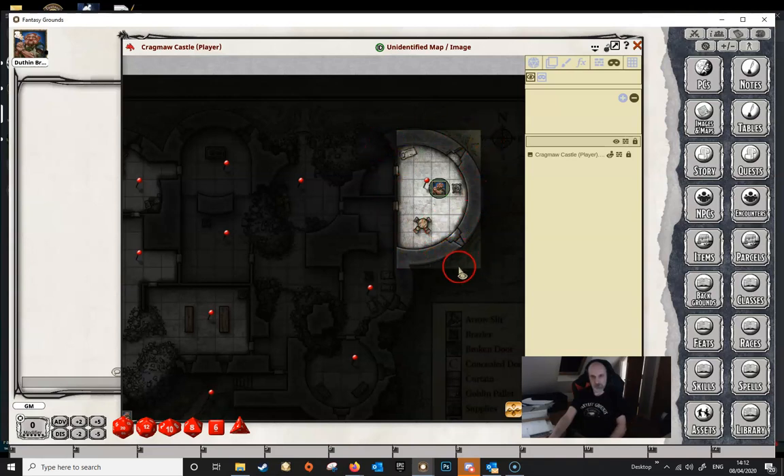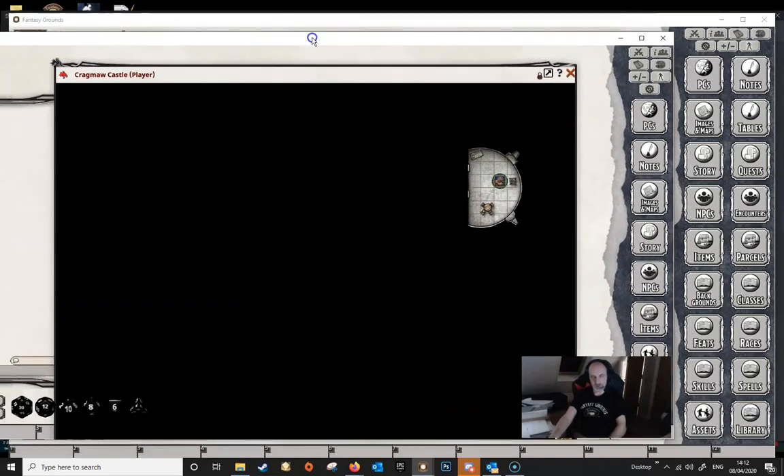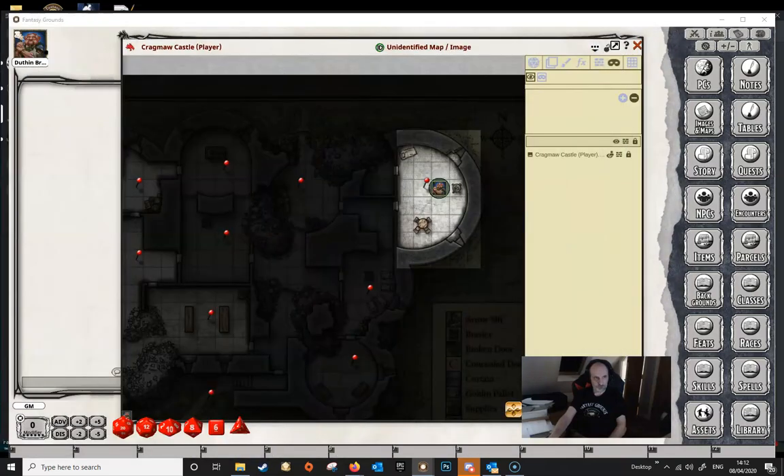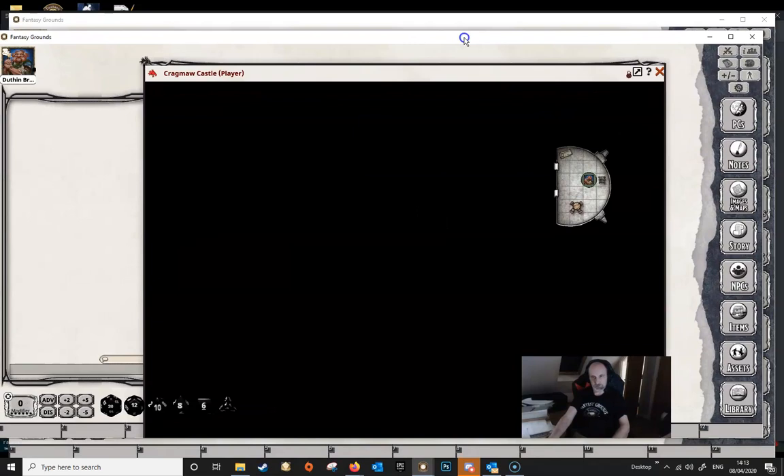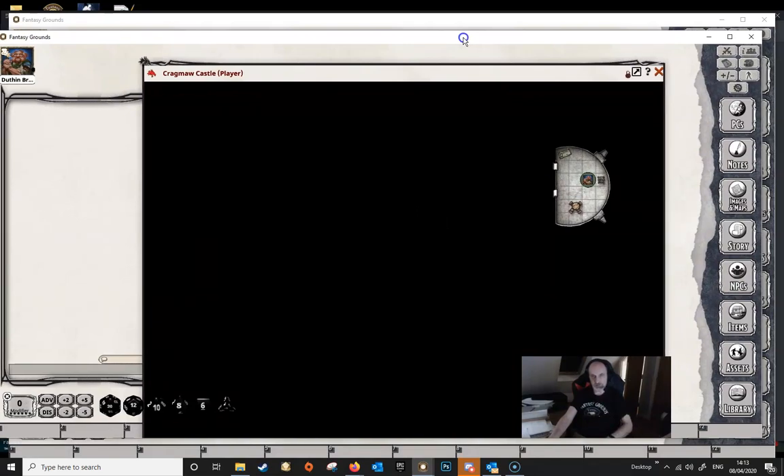That reveals a hole in the mask, and if we look at the player's view, they can now see the room they're in. You can also hold down the Alt key to reveal an irregular area of the map by drawing around the area you want to reveal. We've revealed the area beyond a door, but looking at the player's view, the players still can't see it because the walls and the two doors in that room are blocking the line of sight. When the players move and open the door, they'll be able to see part of the revealed area — though they don't see very much until they're actually in range.